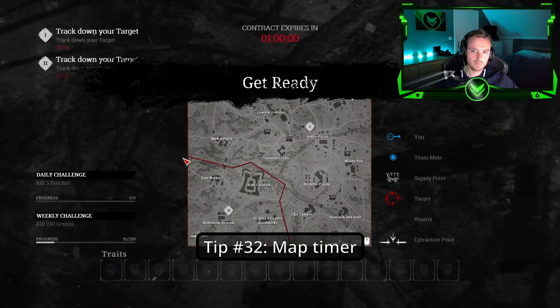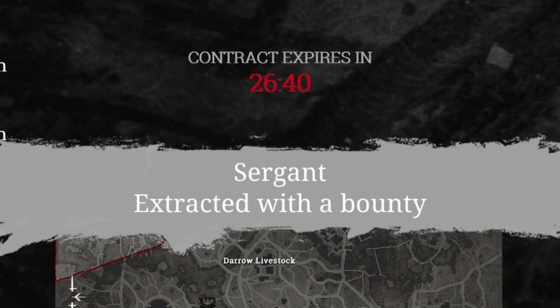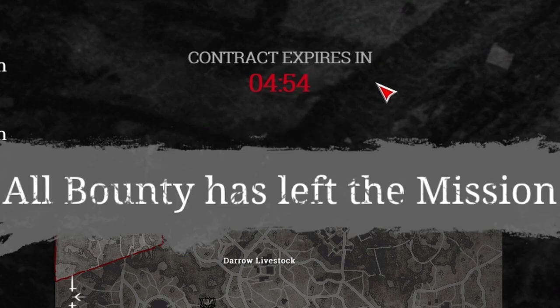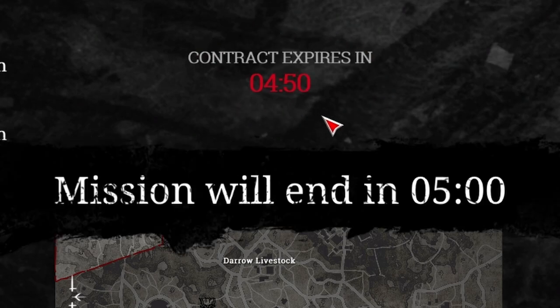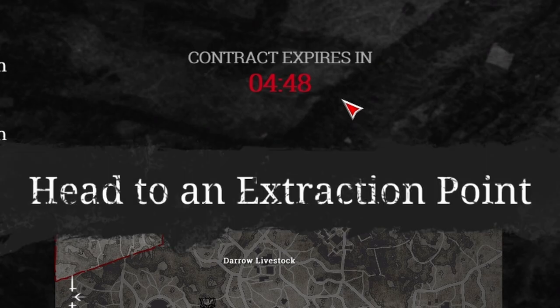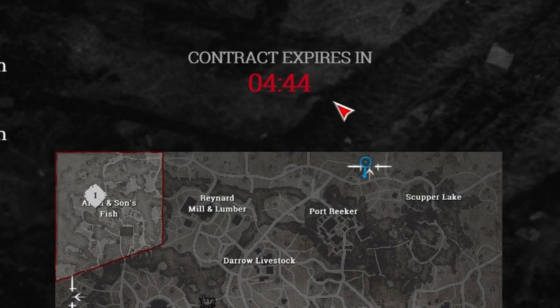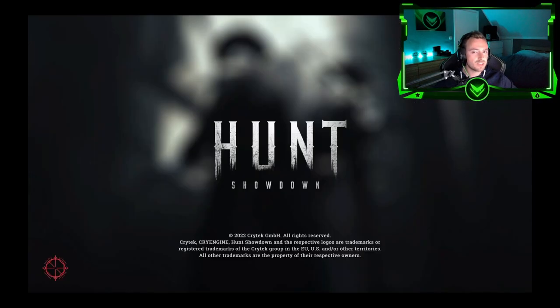Tip number thirty-two: Whenever the game starts it will last 1 hour. But the moment the last bounty is extracted, the timer will go to 5 minutes left — no matter if the timer was at 10 minutes or 30 minutes. It will always fall down to 5 minutes left. Whenever the contract expires and you have not extracted yet, your hunter dies.